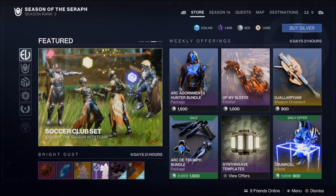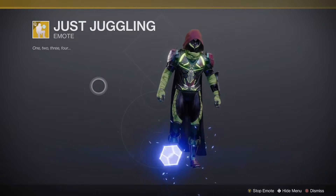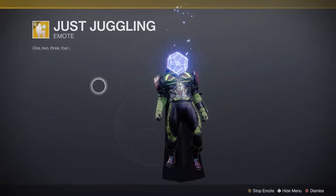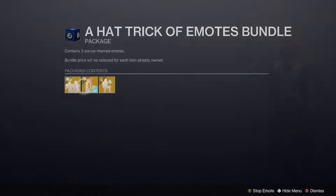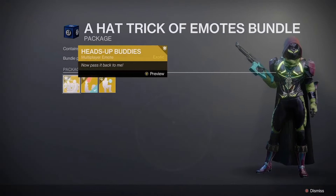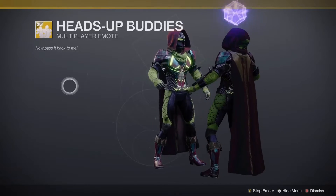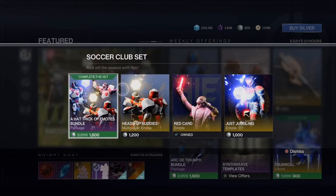When these guys were just inventing fire. We got Glimmer Shard and Concentrated Mattergram. Oh we got like the soccer set, let's preview it — just juggling, kind of hard, just using the engram as a soccer ball. We got Red Card, I think I have this one, and then Heads Up Buddies — oh this is a multiplayer emote, and it changes color, that kind of goes hard. Alright, there's your emotes for that.